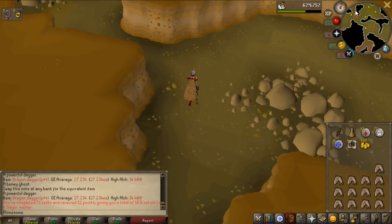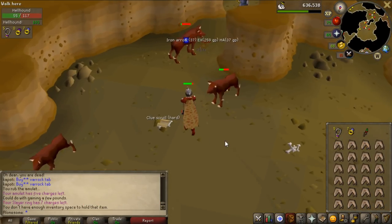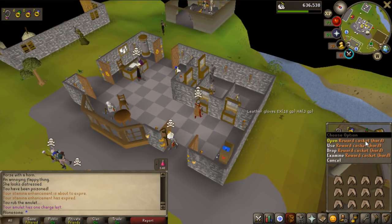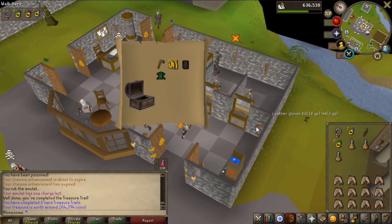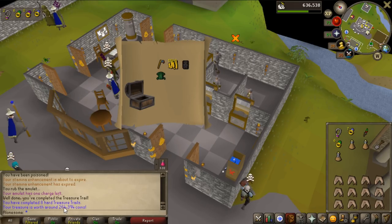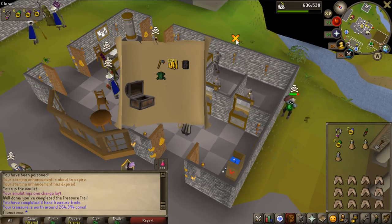Easiest 12 points of my life. Oh shit, that's great - I'm gonna do that hard clue. Okay, let's open the hard clue and see what we get. Gothic dragonhide - okay, that's 264k. That clue is not actually bad at all.